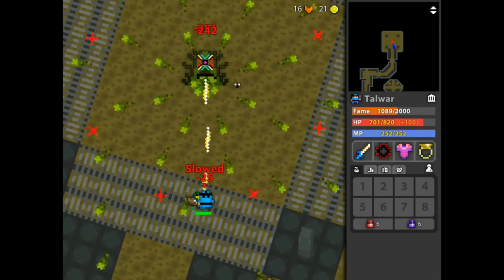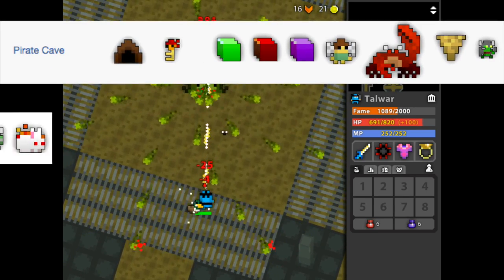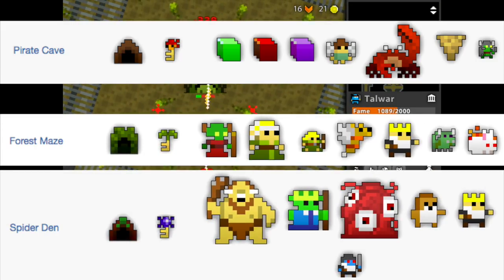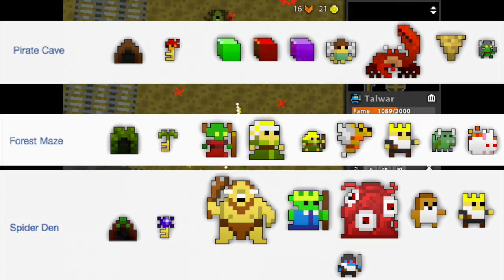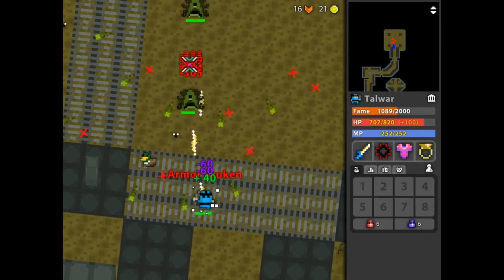Let's go down the line. All the way at the Beginner's Tier, we have the Pirate Cave, Forest Maze, and Spider Den, all of which are great tutorial dungeons for new players who just want to learn the mechanics of dungeons and get their bearings. But after a couple of times, you don't need to touch these.